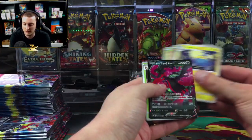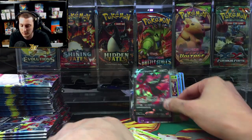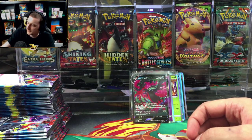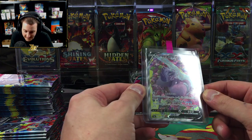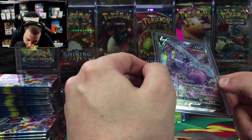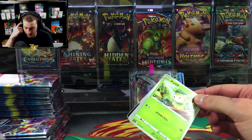Galarian Moltres — yeah it looks good right? It's like night and day compared to the back. The Blaziken's got that comic book look to it — I think all the alternate arts kind of have that look.